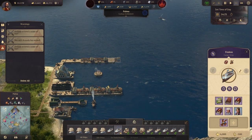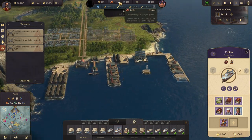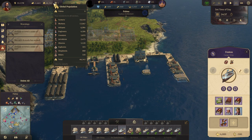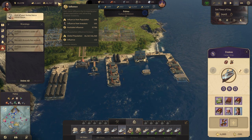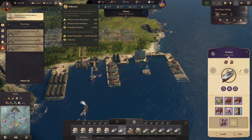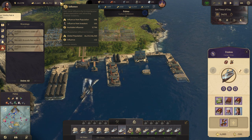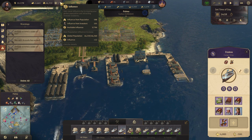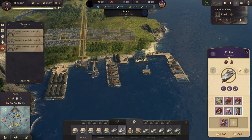Down here we need windows and bricks. We are almost there for the next 12 influence. Almost there — and there we go! We have 15 influence. Nice!